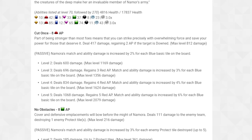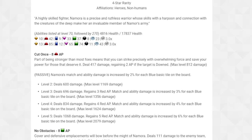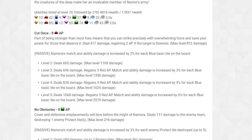She has Red, Green, and Purple — 8, 8, 6 AP costs. Her Red ability, 'Cut Once,' costs 8 AP. Part of being stronger than most foes means you can strike precisely with overwhelming force. It deals 417 damage, regaining 2 AP if the target is downed. So this is essentially a 6 AP costing ability effectively, with max level 812 damage.